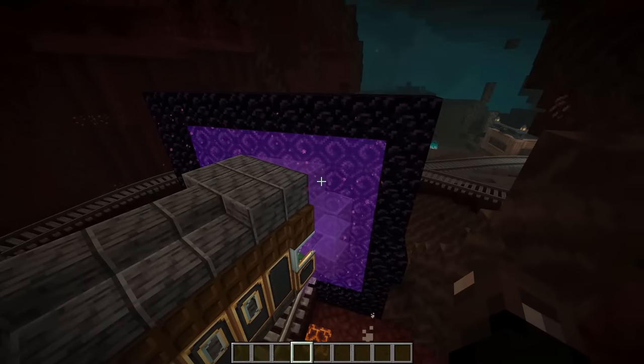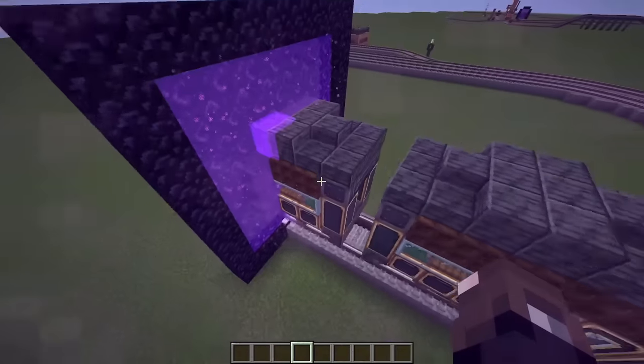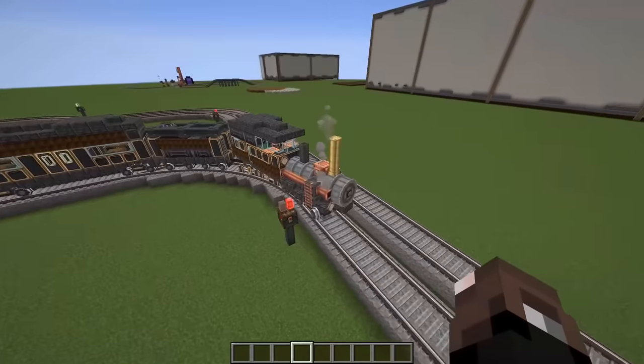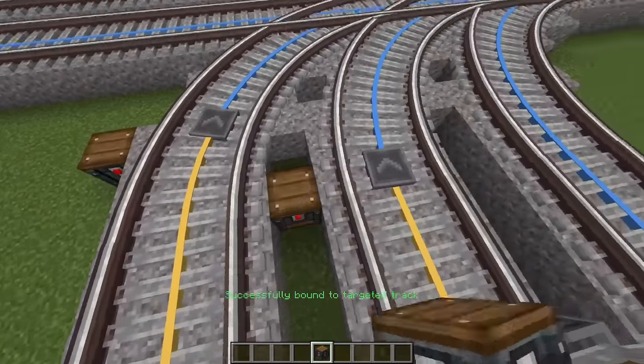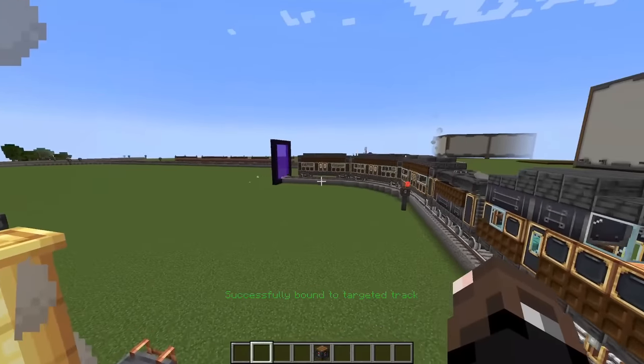We did end up stopping because there were other trains sitting in that block, blocking our path. To fix that, simply add signals to cut those trains off so it will continue along its way.